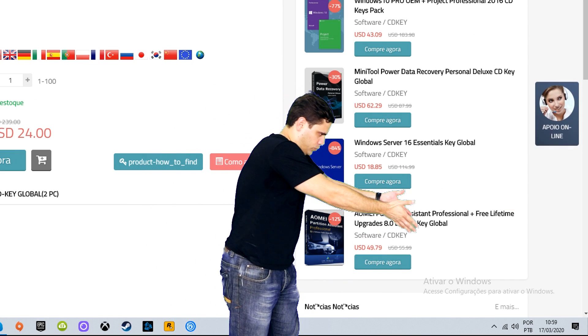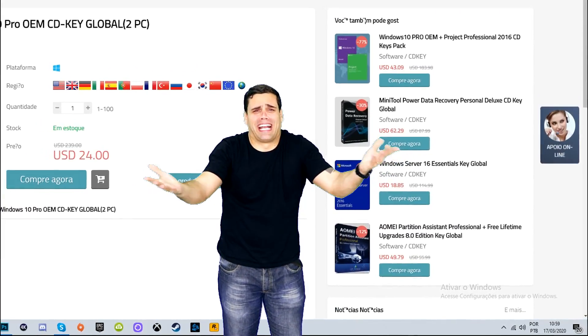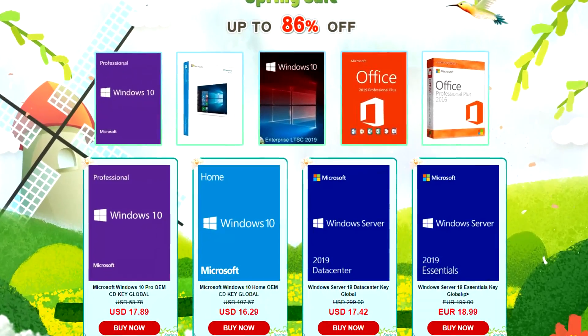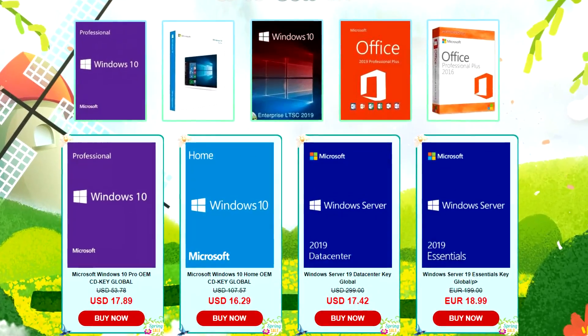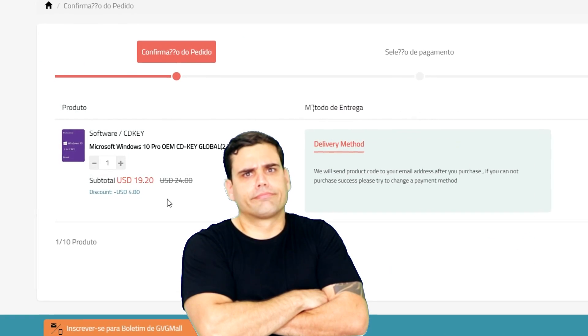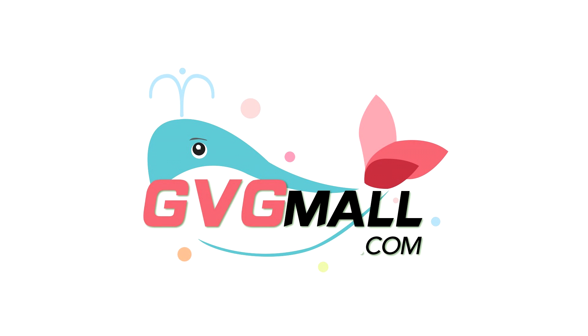Ainda não ativou o seu Windows? Então se liga no que eu vou te mostrar agora. Além das opções de uma licença, agora você tem a opção de comprar logo duas — vai ativar o seu Windows em dois PCzões. E não esquecendo do desconto exclusivo de 20%. Mais detalhes da promoção e outros softwares na descrição do vídeo.